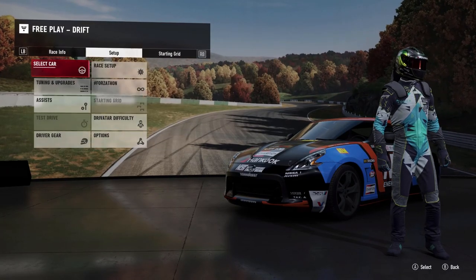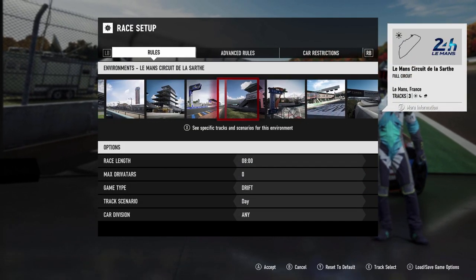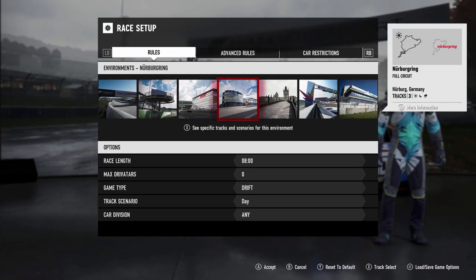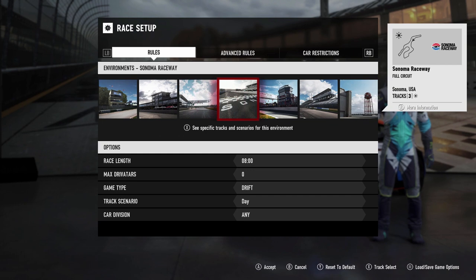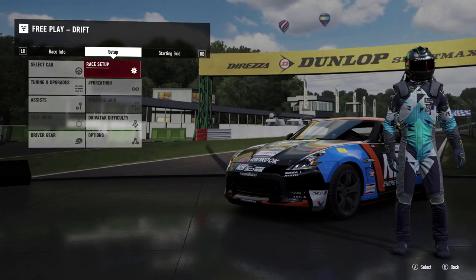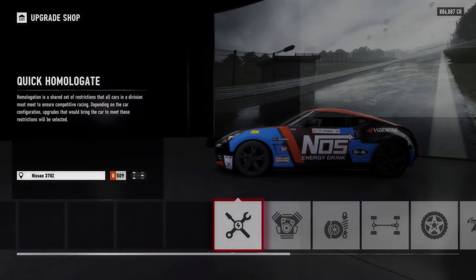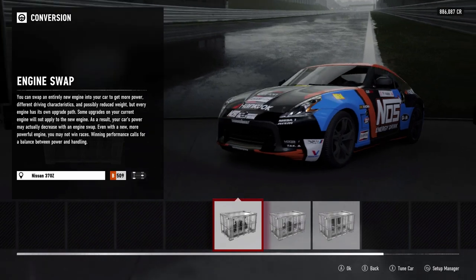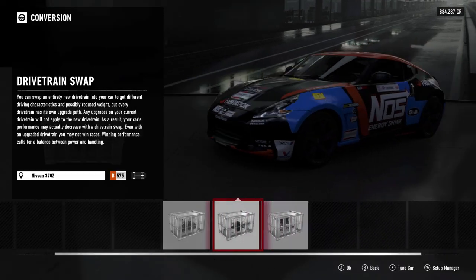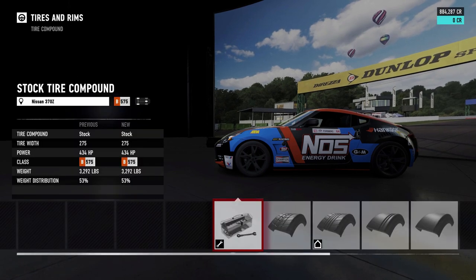We're going to basically build it, check the lock, put the kit on, and then check the lock again. So we can go into free play right away. I feel like I've done Maple Valley a little bit so we're going to change it up — let's go to Suzuka Circuit. Then we will go to tuning and upgrading the car. We are going to keep the stock motor but twin turbo it and cram as much power as we can into this car.